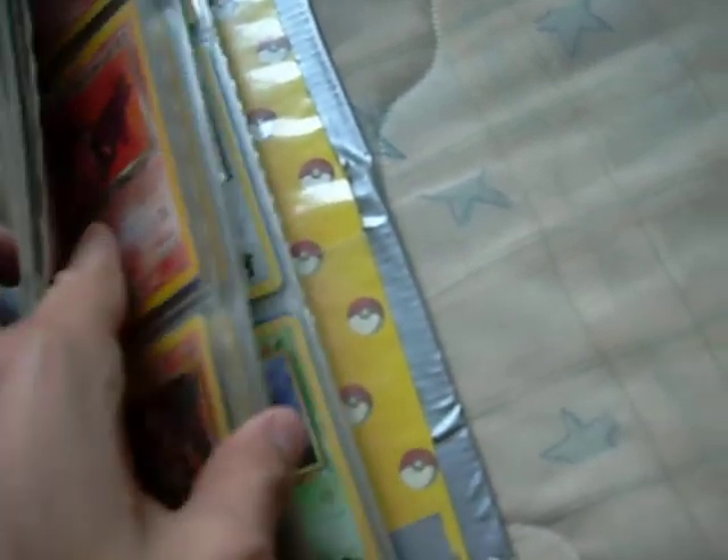Let's see. A hollow Zapdos. He also gave me a base set Charizard, but I'm not going to show that to you right now — some other time maybe.